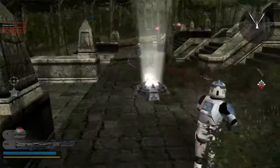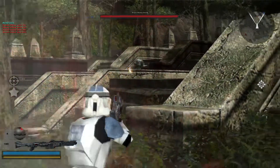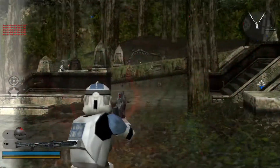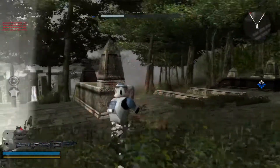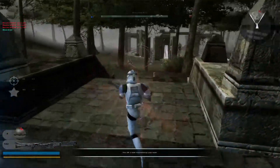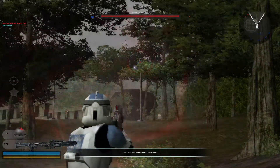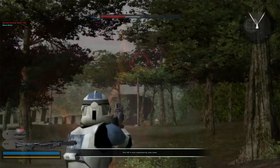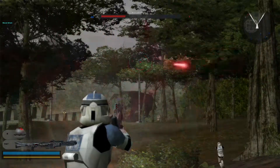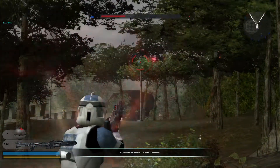Save it for the enemy! Enemy down! Set him up and knock him down! The command post is under Republic control. That's another command post under Republic control.